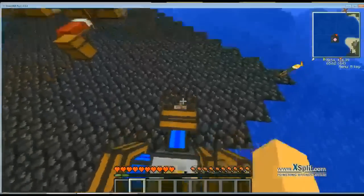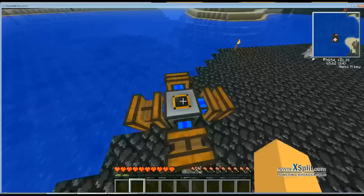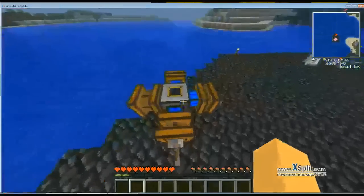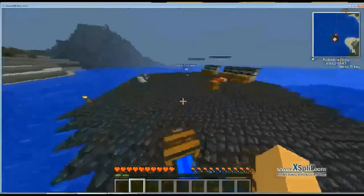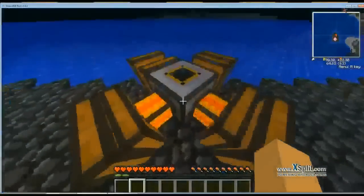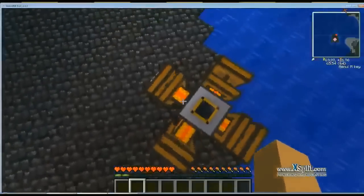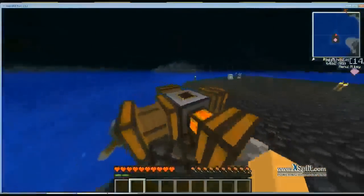There we go! Right now it's barely filling up because the engines are blue. They go from blue to green to orange to red — orange is basically the fastest. I'll wait until they hit orange and come back to you guys. As you can see now they're orange-red — that's the fastest they'll go. Pretty nice.